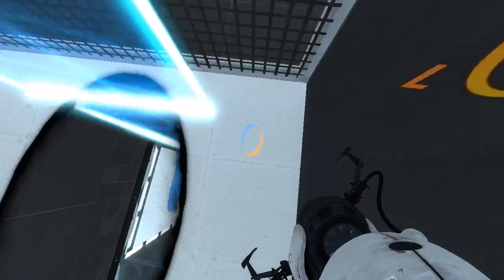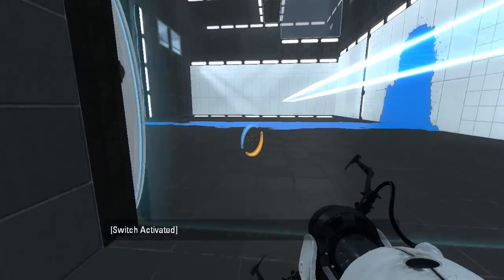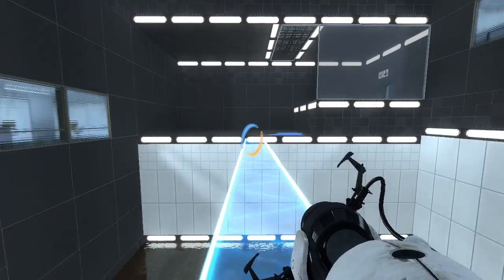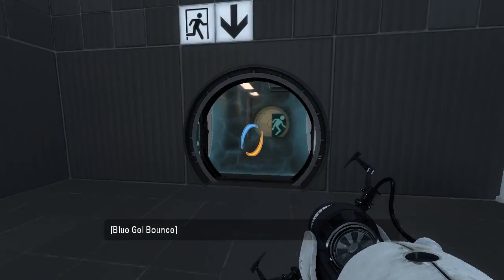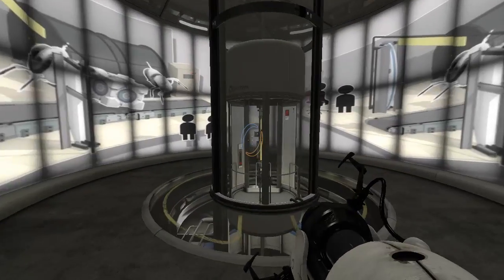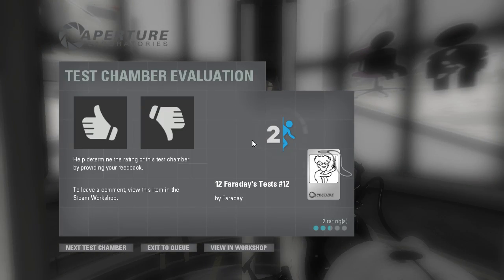Alright, I've got to turn this guy around. There we go. Let's just get out of here — we're done. Let's beat it, finish the map. Run all the way over here and exit. Well guys, as always, thank you for watching. That is the conclusion of the 12 Faraday's test series. I really appreciate you watching. You can share your appreciation with the two buttons below the video. I will see you all in the next episode. Goodbye.